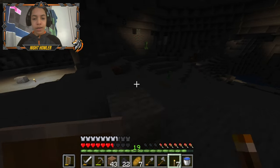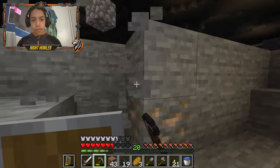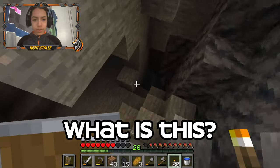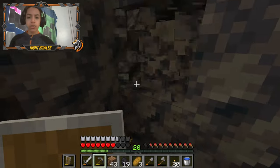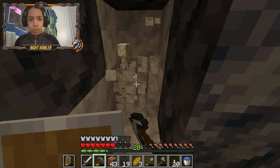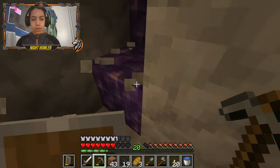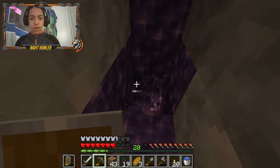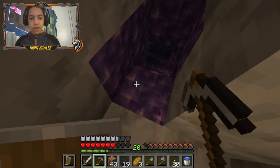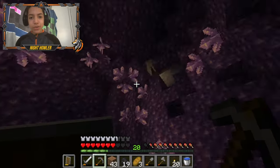Whoa, this cave is huge! That goes on for miles. Tons of creepers. Got some iron going. Smooth basalt? What? Calcite? Whoa, what is this? There's a purple crystal thingy - that's crazy! It's like a gemstone.